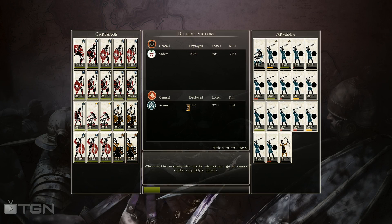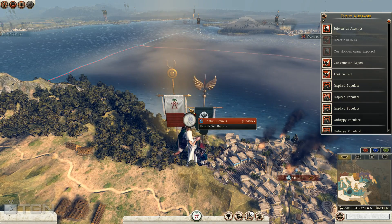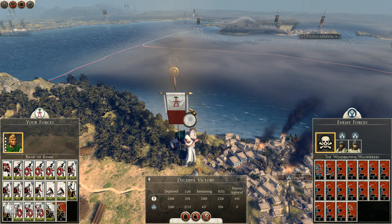That is always a risk - taking your elephants into flaming shot. We've taken Sinope and dealt the Armenians a blow, gotten rid of their hordes of skirmishers. The AI seems to be fixated on recruiting skirmishers. I'm really interested to start a game in patch 9 so I can see if they do any better - but that's all I have for now and I will be back soon with more Carthage campaign.